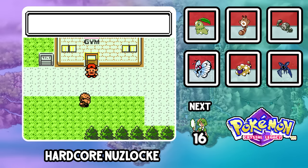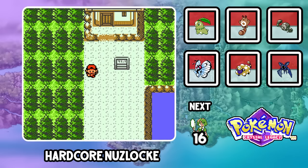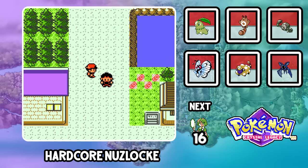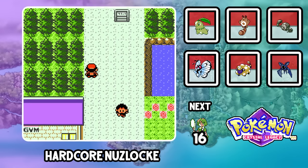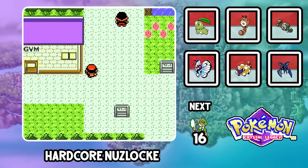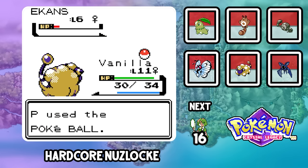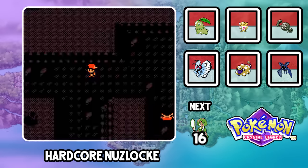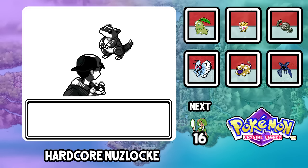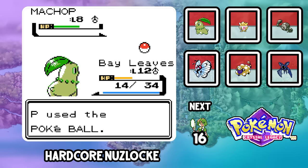Right after the gym, Professor Elm sends one of his goons to give us a mystery egg. My first piece of criticism is the lack of fast egg hatching. I know Pat wanted to keep this authentic, but nobody is going to miss running around for 5 minutes just to hatch an egg. We get our new Togepi named Cumin, head towards Route 32 where I grab Benise the Ekans, go through Union Cave grabbing Turmeric the Sandshrew, and catch Allspice the Machop on Route 33.